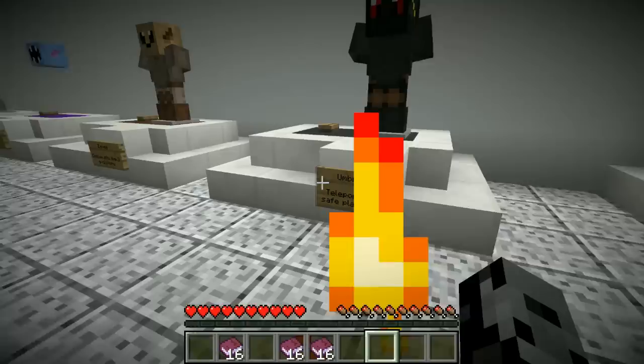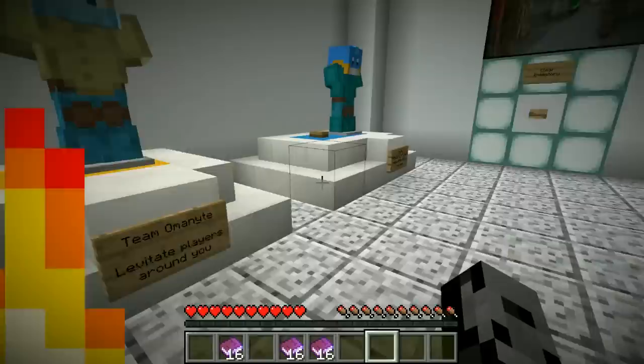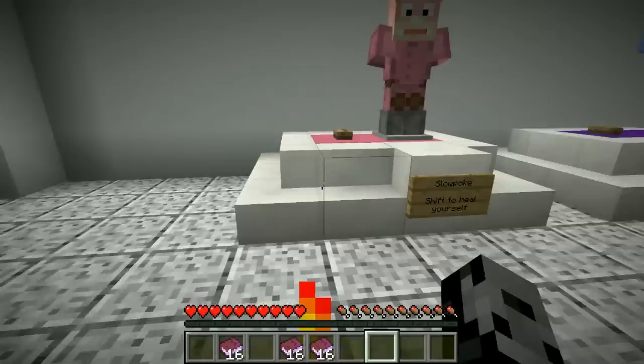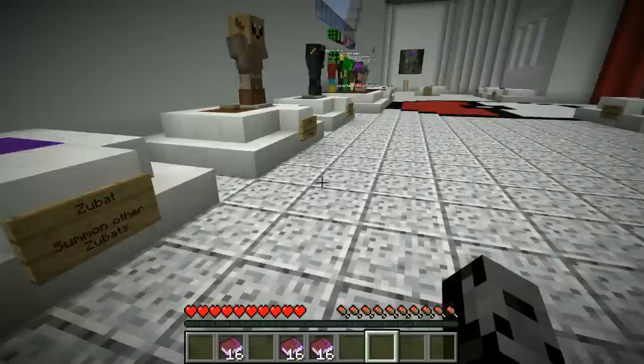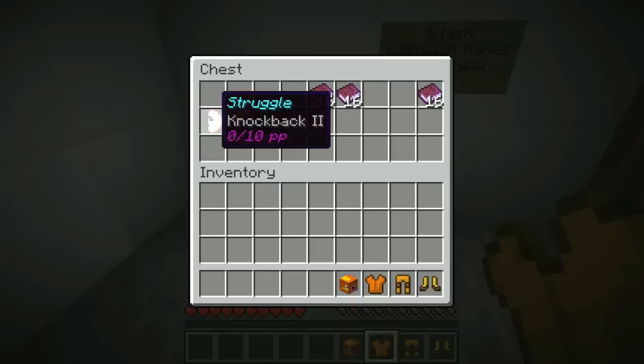You click the button and it teleports you to a special room. Levitate players around you, Mudkip attacks make players blinded, and Slowpoke lets you shift to heal yourself. I'm going with Zubat - that is my jam! So I'm in a room with lots of cool things. I have struggle with knockback two, and scales.